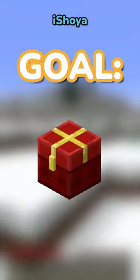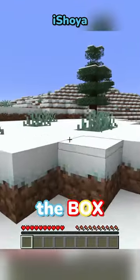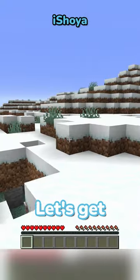Anyways, my goal is to make a present box. I need red and yellow wool to make the box, and a diamond as a present. Let's get the wool first.